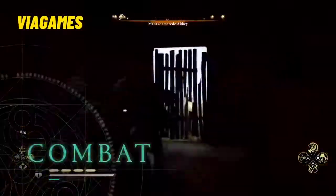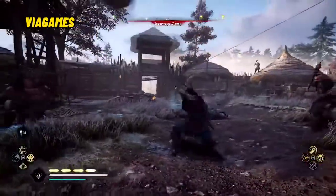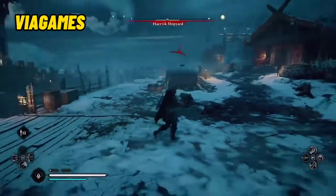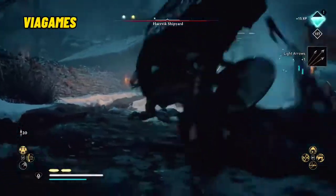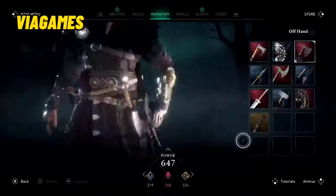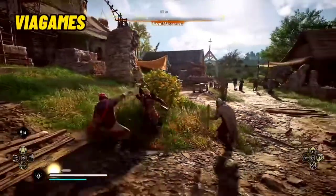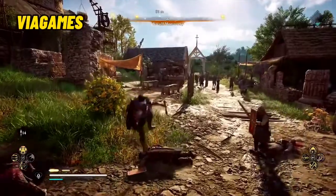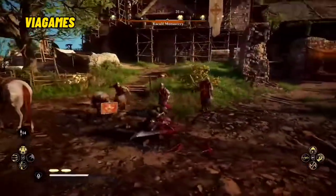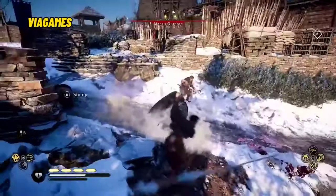Take the fight to your foes with a host of brutal new combat abilities. Snare them with a Viking harpoon. Pummel them with throwing axes. Incapacitate them with a new stun system to keep them at a distance, or finish them off. Dual wield any two weapons you wish to unleash a deadly combination of attacks. Customize your fighting style as you see fit and become a legendary Viking warrior. All combinations of weapons are available to dual wield, including two shields.